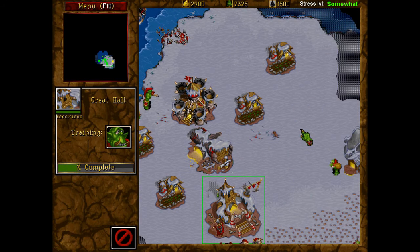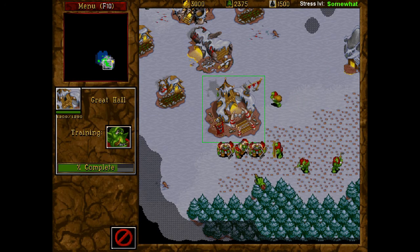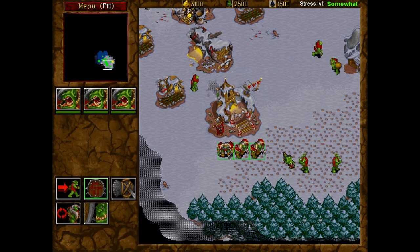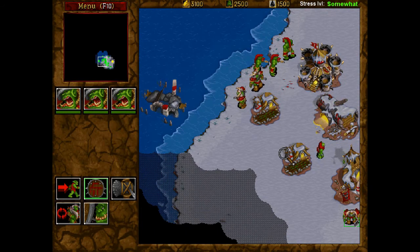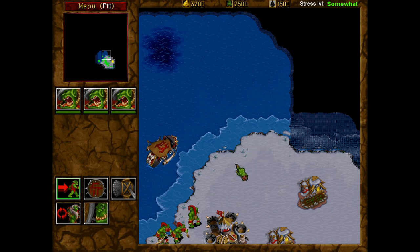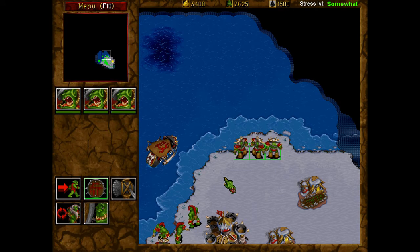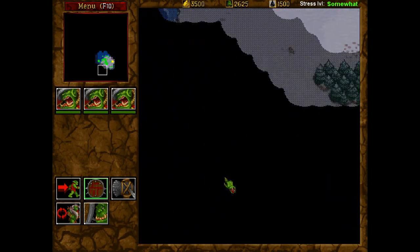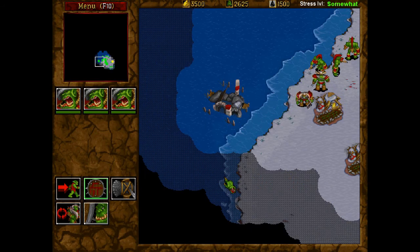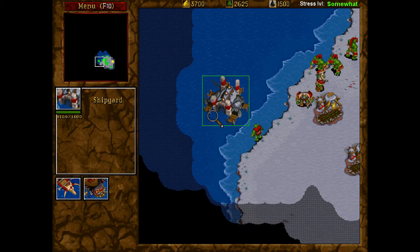It looks like you're doing a pretty good job overall. Those guys were trying to go find a target, but it was killed before they got there — they couldn't get to him because the buildings were in the way. There's an open space north of your town — why don't you set them there? That's where they're going to land. I'm so nervous. What's your shipyard doing? It should be pretty close to being done.